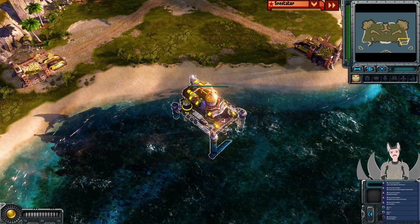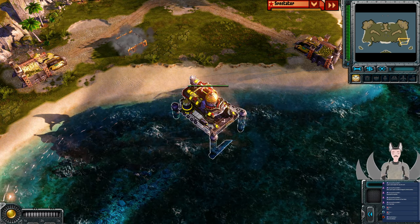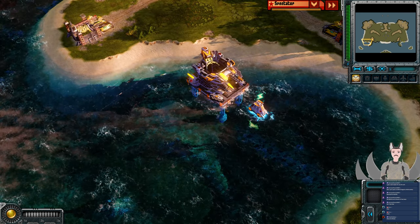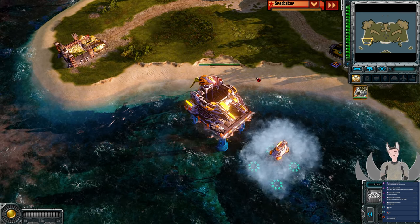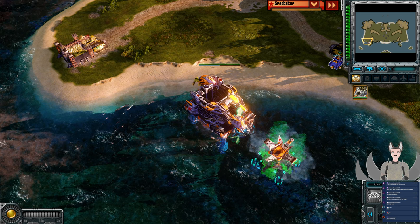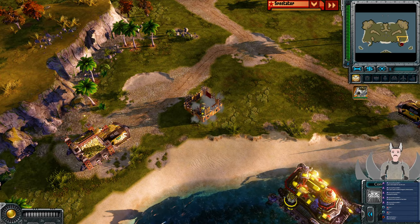Greetings everyone, AnneGrade here with another Round of 3 replay. It's on the right side as the Yellow Soviets, we have C with a bunch of underscores. It's on the bottom left side as the Orange Empires, we have Arma Ranthin — probably butchering that.